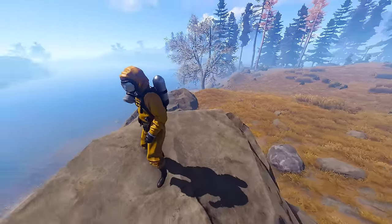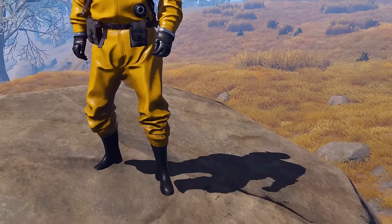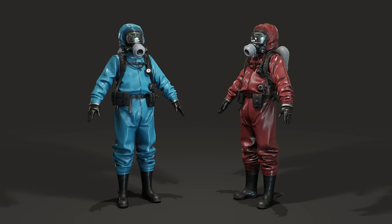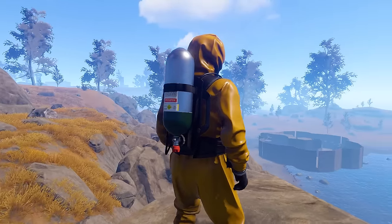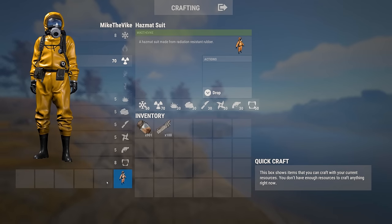The new hazmat suit is finally in the game. It's currently only in a yellow color — they were showing a bunch of different versions last week in a whole bunch of different colors, which would have been kind of cool. Either way, it does an excellent job of blocking radiation. You'll be able to chill in rad towns for a pretty extensive period of time. The balance is that when you put it on, it's an individual item and you cannot put anything else on, so you'll have really good radiation protection but in terms of anything else you're pretty much done for.